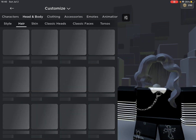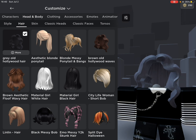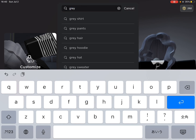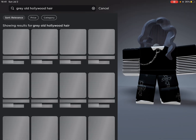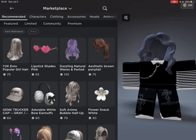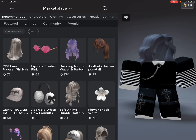Go to the hair that I have and type in 'gray old Hollywood hair.' Once you type it in, it'll probably show the one that I have. If you don't find it, just keep scrolling — never give up.